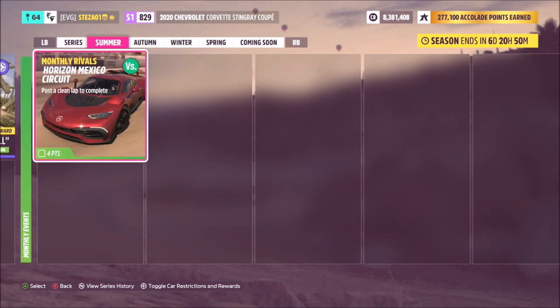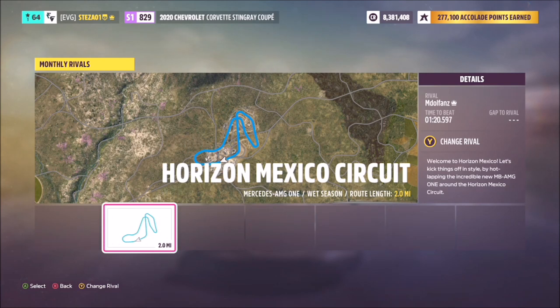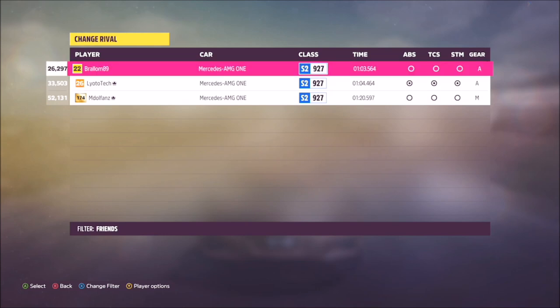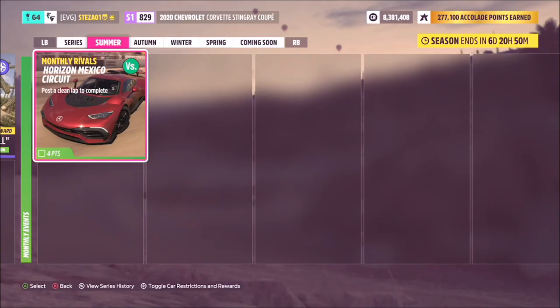The last one is the monthly rivals event, which counts towards your score for the entire month — you only need to do it once, and the following week's score will already show three points. It's easy to do; you can change the rival's time if you're struggling with the one the game gives you. All you have to do is beat the rival's time with a clean lap — no rewind, no hitting walls. The game gives you a car and a track; beat the time and the challenge is complete.